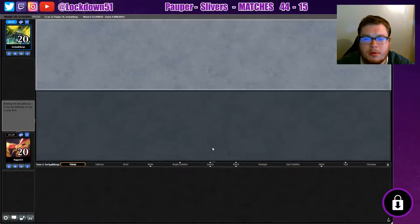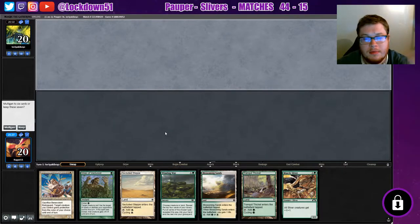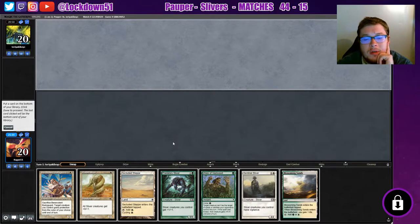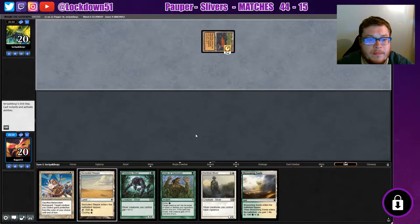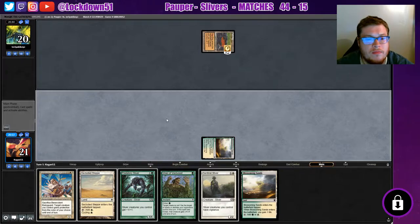All right, back to it. I don't like this hand — two cycle lands and a tap land with one creature, well two creatures. Yeah, I'm gonna toss that. All right, this is better, I'll keep this. Gosh, what to toss? I guess we'll toss the Plated. It's already gonna be tough with all these tapped lands coming in. Oh gosh, and another one — it's not good. We're gonna be really slow.